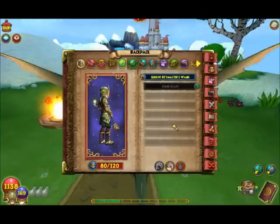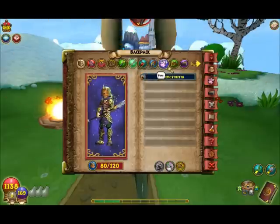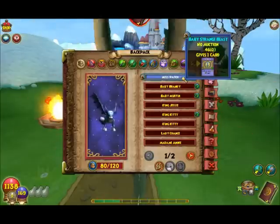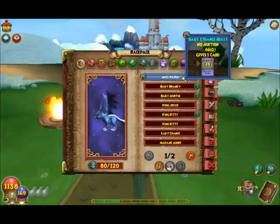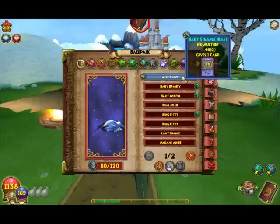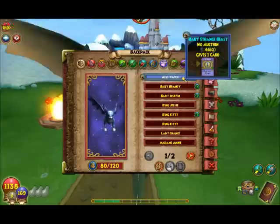Here's the pet that comes with it — the Strange Beast — which is very familiar. They had it in the Hoard of the Hydra pack and they took it out, and at the time it was unexplained why. Now we know because it's going to be put on this card.